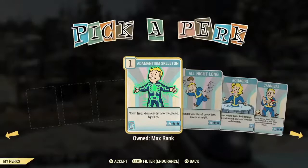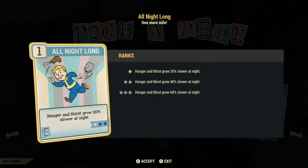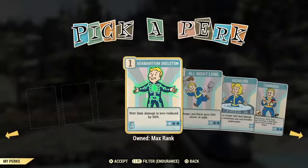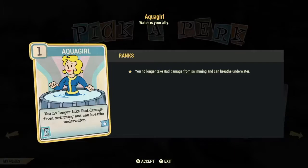Here's one of the first hunger and thirst cards — it's called All Nighter. Since they changed the game and you don't have to eat and drink anymore, these cards are not as important. But being well fed and well hydrated do give you bonuses. Hydration is really important for your AP — when you're well hydrated you get a bonus in AP regeneration. When you're well fed you get a bonus in your health, like a plus 25 to health.